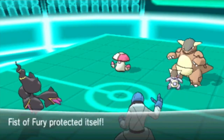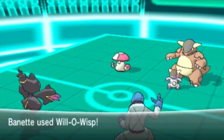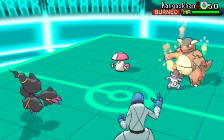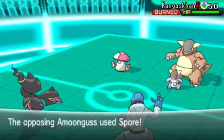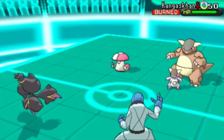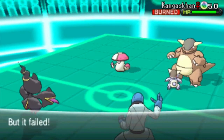The Protect goes off and his Kangaskhan actually goes straight for Sucker Punch, but it fails because it was targeting Sock. So I get off a free Will-O-Wisp with Banette on that Kangaskhan, which is unfortunate for him, and the Spore goes into Sock as well. That was a great first turn for me.